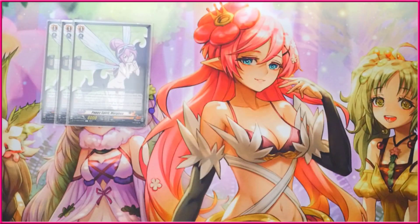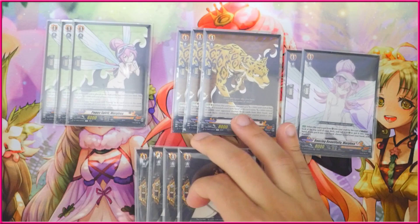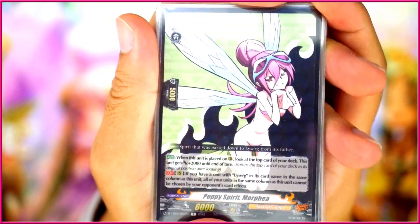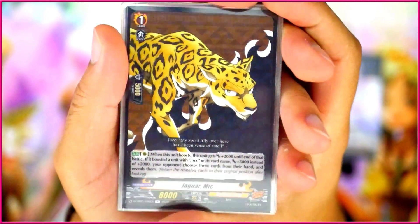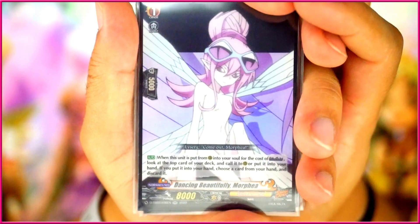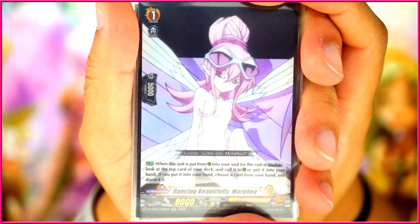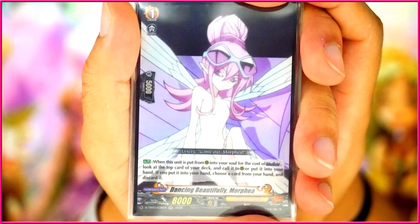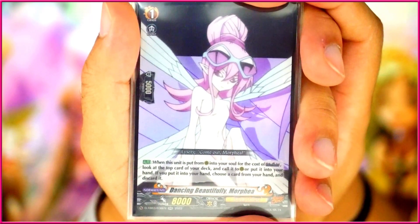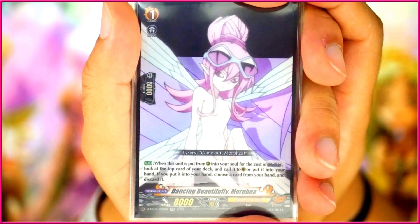Grade 1s are basically everything we just went over. We have three copies of Puppy Spirit Morphina, three copies of Jaguar Mick, and two copies of Dancing Beautifully Morphina, then four copies of the PG. Morphina gets 2k on place and can protect everything in the same column if it has a Le Surge unit there, and you can Oversoul with it. The last Grade 1, aside from the PGs, is the Dancing Beautifully Morphina — the one called from your ride deck. I only play two because you have so many other Morphina targets. She says when this unit is put from Rearguard Circle into Soul for the cost of Oversoul, look at the top card of your deck and call it to Rearguard Circle or put it into your hand — if you put it into hand, you must discard a card.